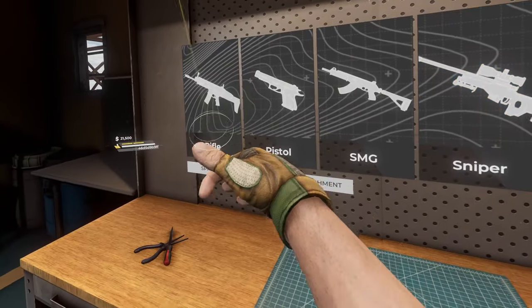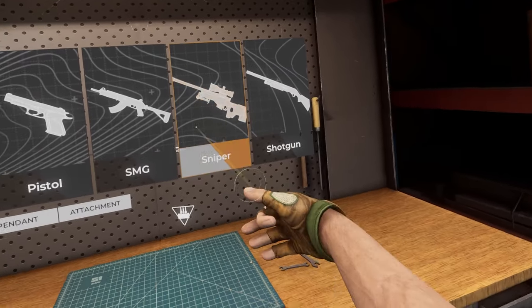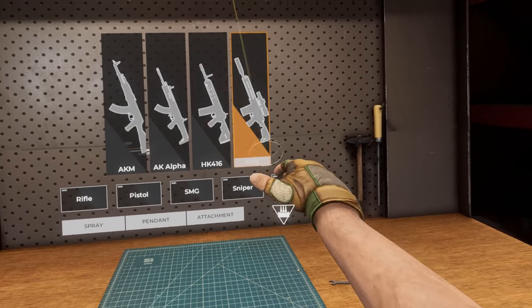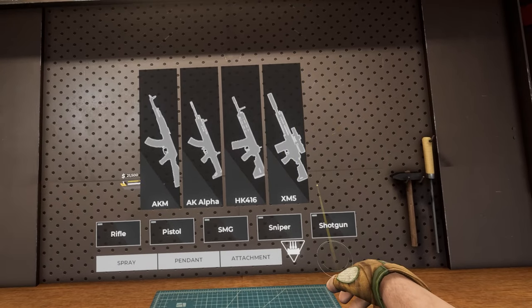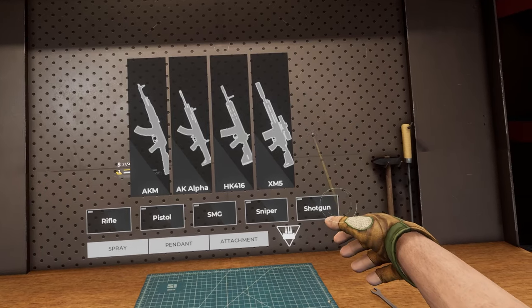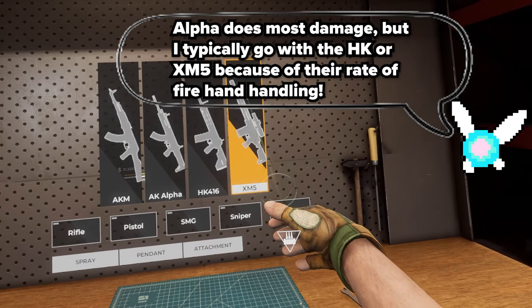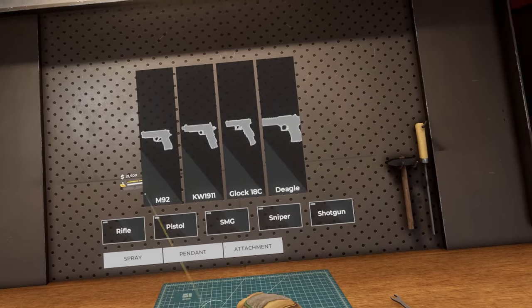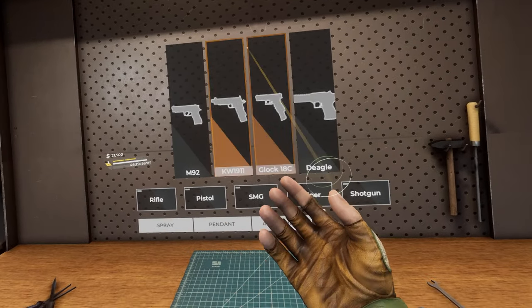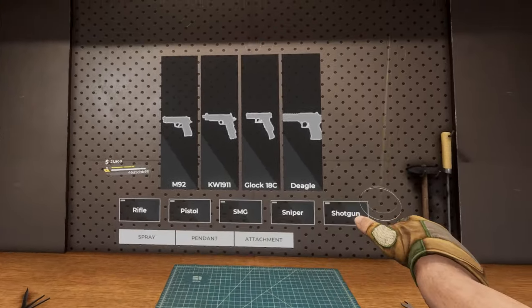Here are the five different types of guns: rifles, pistols, SMGs, snipers, and shotguns — all use the same type of ammo within their class. Rifles all handle similarly; the XM5 handles the best, but the AK-Alpha does the most damage, while the XM5 has the most control and best fire rate. With pistols, I'm not going to bother — I've never seen anybody get a kill with a pistol unless they absolutely had to. Most people just avoid them.